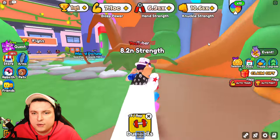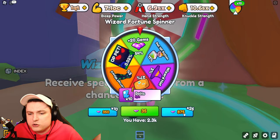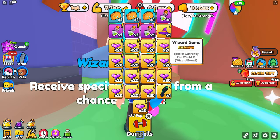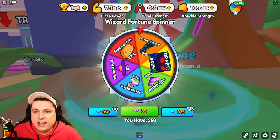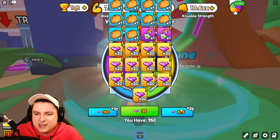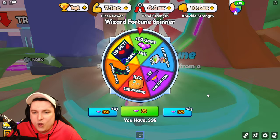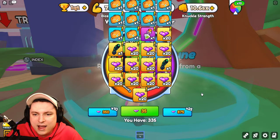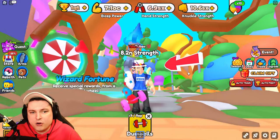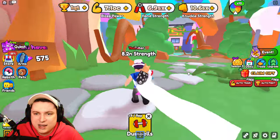I need to get more currency from overnighting. I did get 2.3k so we're going to do a few spins right now — 25 spins here. We got a bunch of stuff including one arm, not too bad. Another 25 — no pet sadly. Another 25, and there we go, two more arms. That's pretty cool. More is coming tomorrow, but I'm going to overnight this boss to get as many gems as possible.